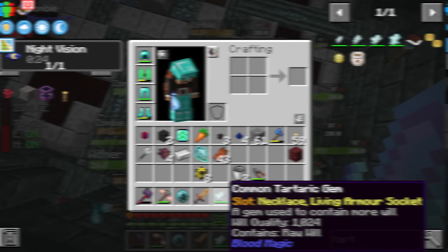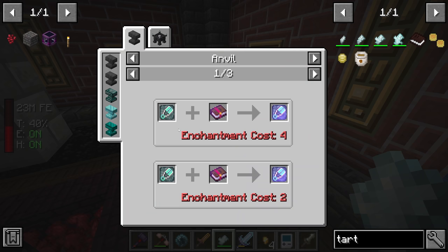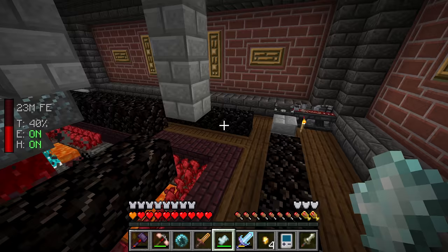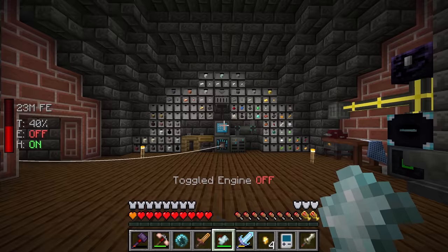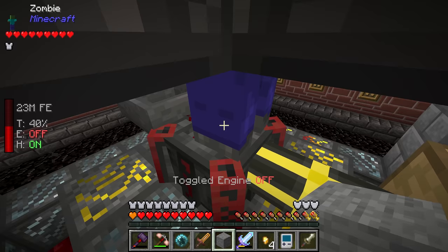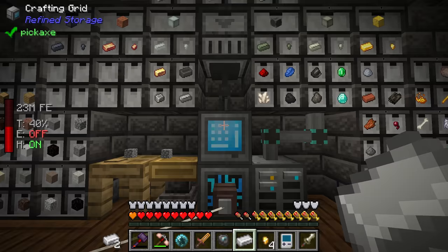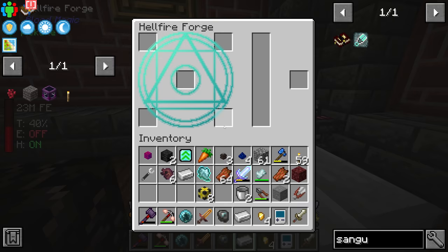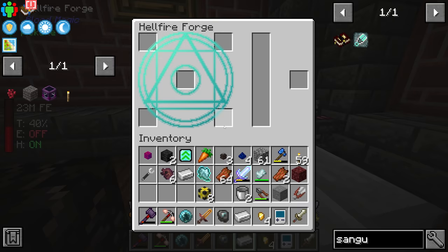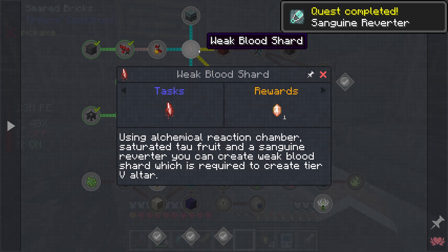Already with just a few hits it's up to 325 - and not too long later we have 1024, a full common tartaric gem. Now all we need is to make the sanguine reverter: we need shears, another imbued slate, one stone, and an iron ingot. We make the imbued slate using our sacrificial knife to get LP into the blood altar, then grab the shears, iron ingot, and stone.